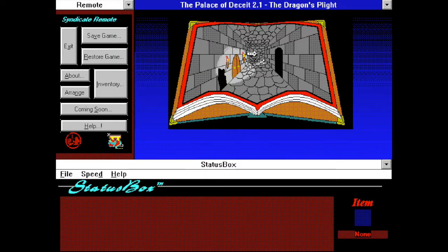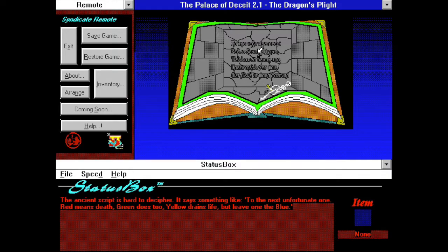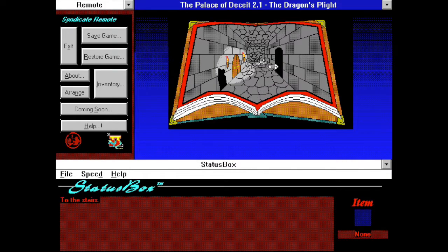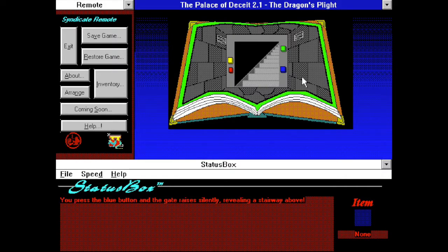If we go back and exit down here it takes us to the end of the hall, and it looks like we have some words here. The ancient script is hard to decipher. It says something like: 'To the next unfortunate one — red means death, green does too, yellow drains life, but leave one the blue.' That gave us our first hint to this puzzle. Red and green are going to kill you, yellow is going to drain some life, but blue is going to be okay. You press the blue button and the gate rises silently, revealing a stairway above.